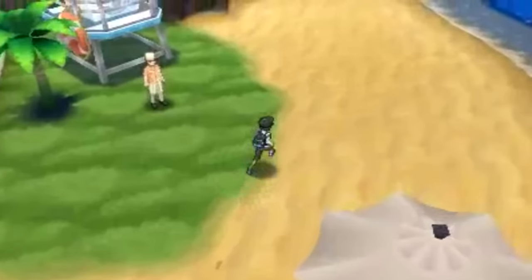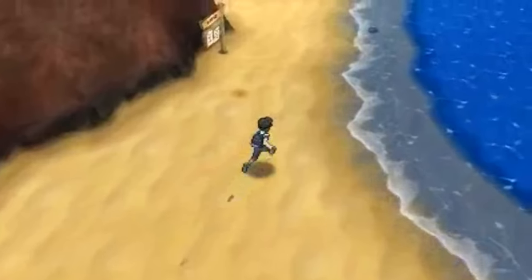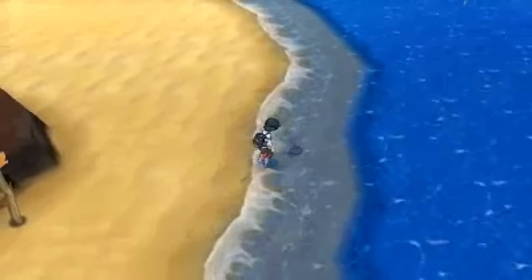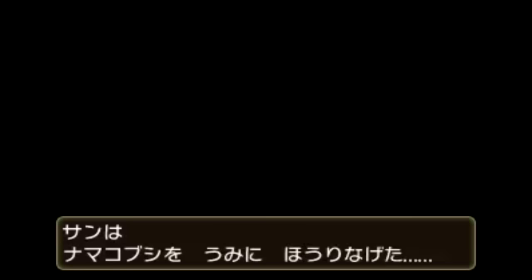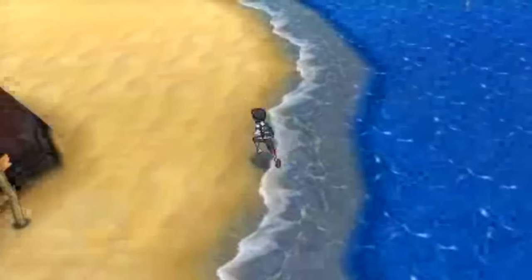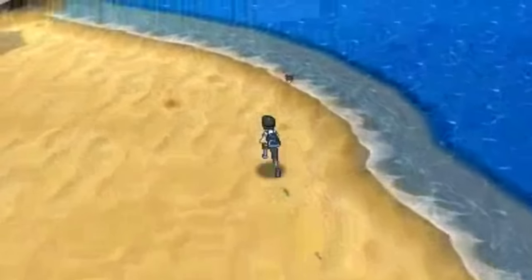Really crazy piece of gameplay that we got here. You look at it and you're like, okay, it's the protagonist tossing Pukumuku into the ocean — but it's actually more than that when you look into it a little bit more. But that's pretty much it guys.